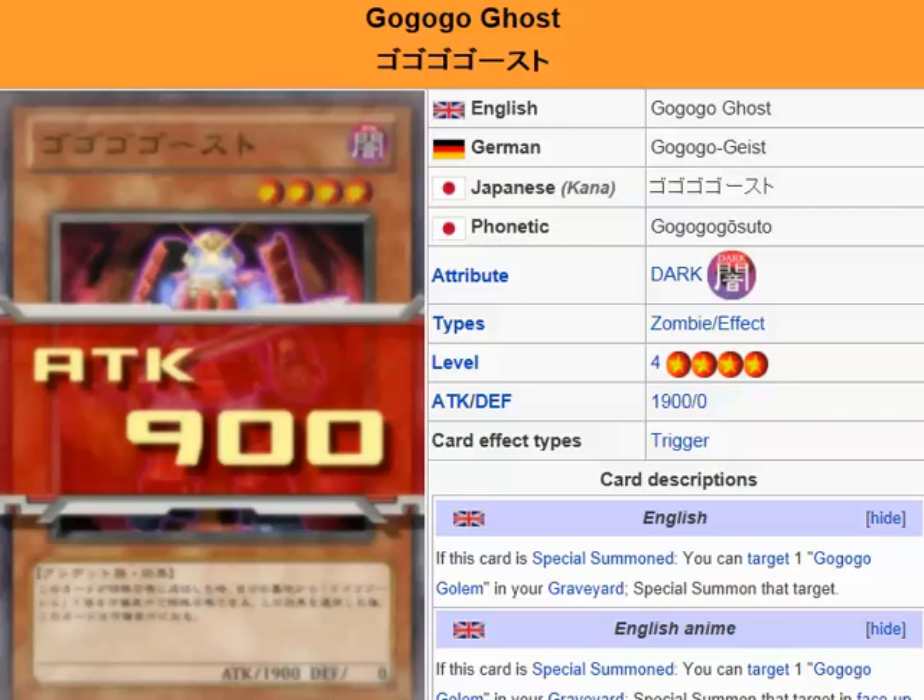It's pretty helpful if used correctly because it is a zombie, unlike Go-Go-Go Giant and Go-Go-Go Golem, which are two rock monsters. So type-wise it might be a bit hard to use, but I don't think it's gonna be that difficult. Go-Go-Go Ghost — the link to this card is gonna be in the description, you guys can check it out, and I'll see you guys for the next card review. Peace.